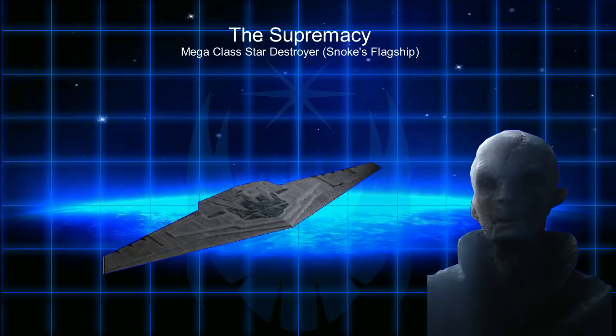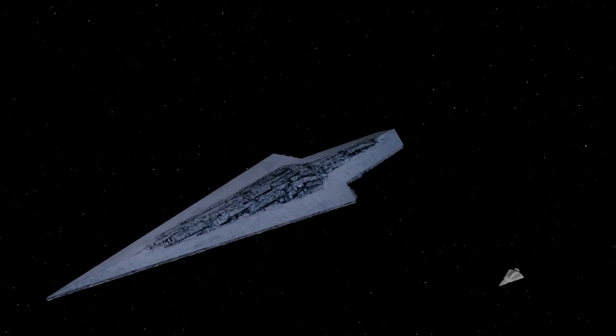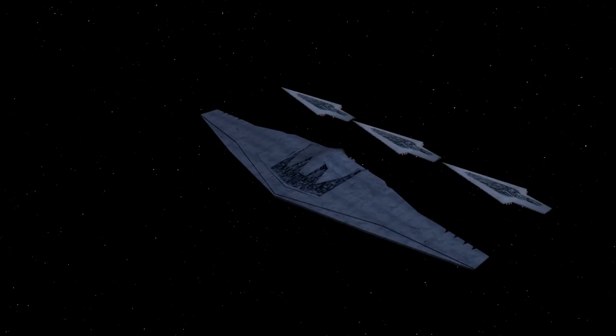If you think Star Destroyers were big and then blown away by Super Star Destroyers, get a load of this thing. The wingspan is 60 kilometers — this is three Executors end to end. To build such a thing must have taken a very long time. It may have been under construction as far back as the Empire, maybe even longer.